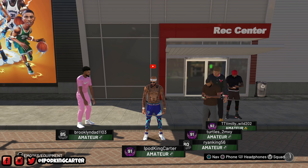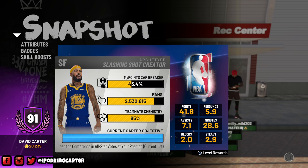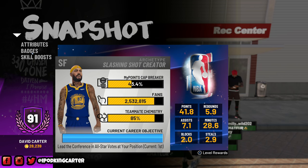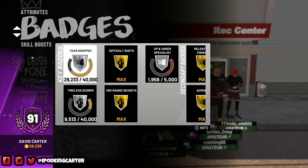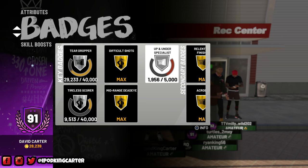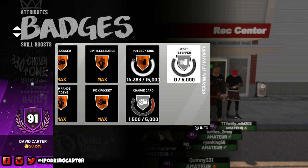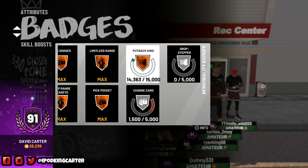A lot of people saw my 91 overall video, and I just want to show you guys my current cap breaker - it's at 43 percent, I'm on the first bar, which means I am 91 overall and I've made it 43 percent just this once. As far as badges go, Teardropper and Tireless Scorer are two of the craziest badges to get, very hard. Up and Under Specialist is gonna take me a while since I don't do too many up-and-unders. Lob City Finisher is almost maxed out, and Charge Card is another badge I'll probably only get in rec. Drop Stepper I haven't really done since I'm not much of a post guy besides the post spin, and Put Back King is almost up there.